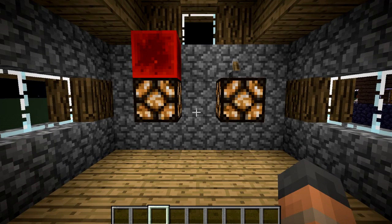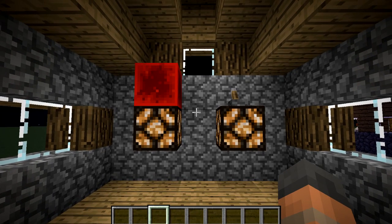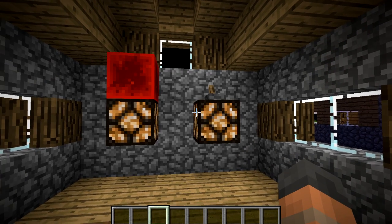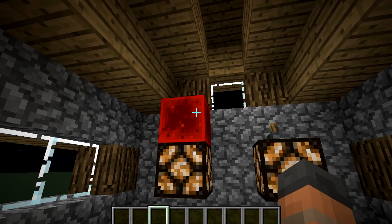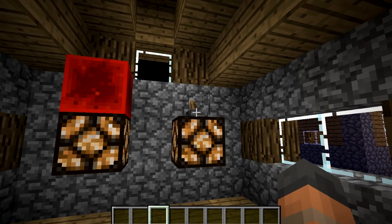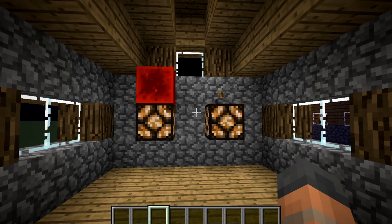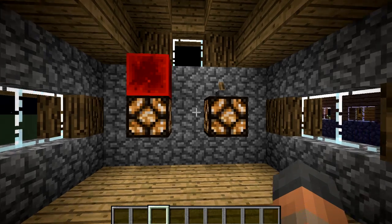Hello everybody and welcome back to another quick Minecraft tutorial. Today I have for you a trick to create permanently powered redstone lamps. Now of course you can do this with a redstone block or something a little bit smaller like a lever, however these have quite a visible shape to them, which isn't good if you want your power source to be more discreet.